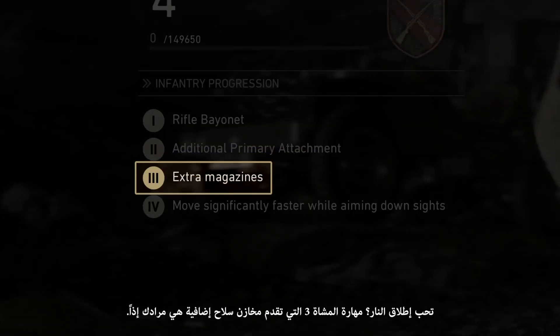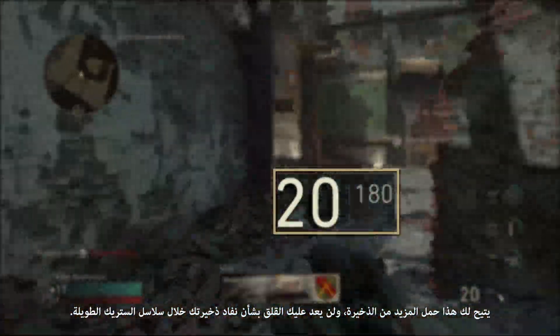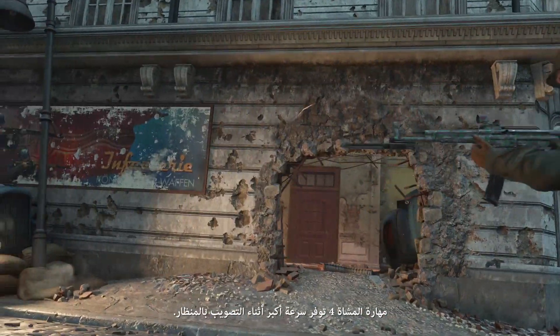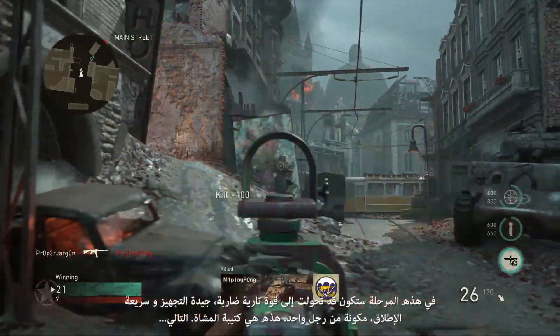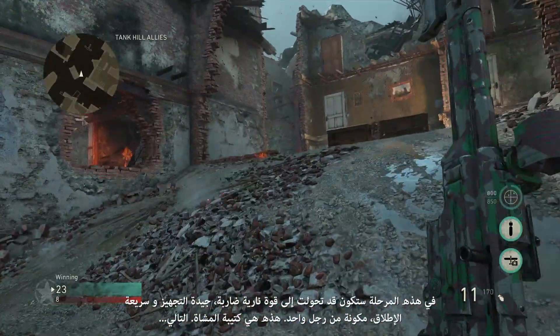Heavy on the trigger? Infantry 3 is what you're looking for with their extra magazines. This allows you to carry more ammunition, so you won't have to worry about running out of ammo during a long streak. Infantry 4 gives improved speed while aiming down the sights. At this point, you're basically a well-equipped, decked-out, quick-shooting one-man fire team.